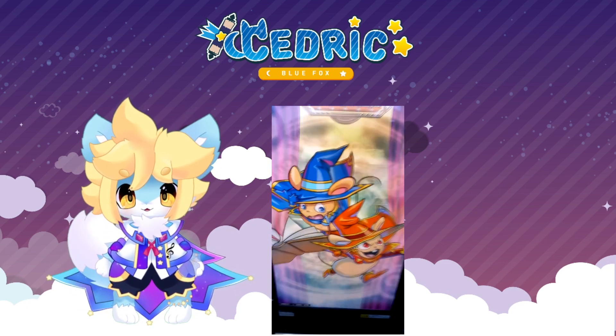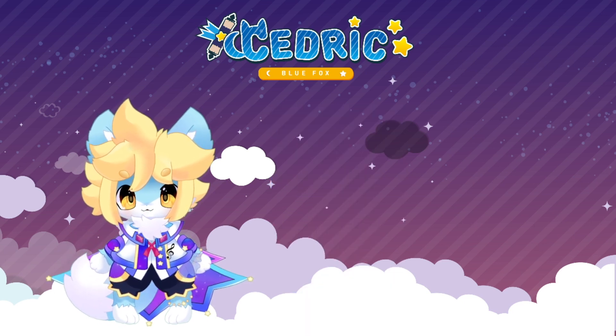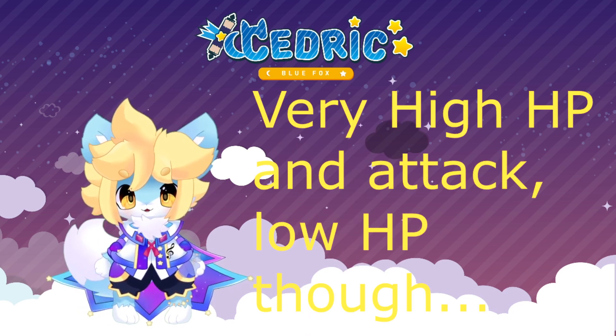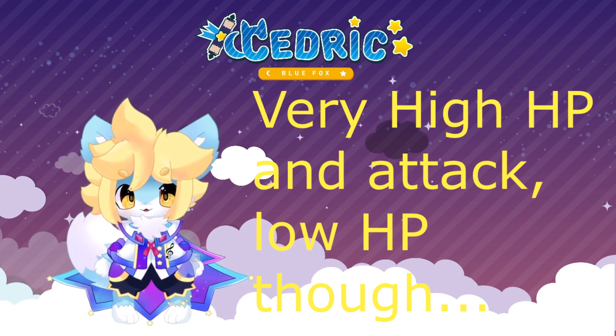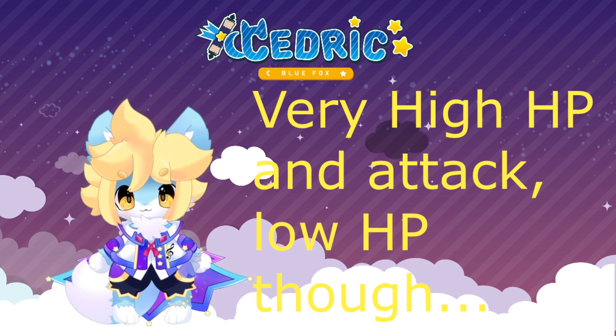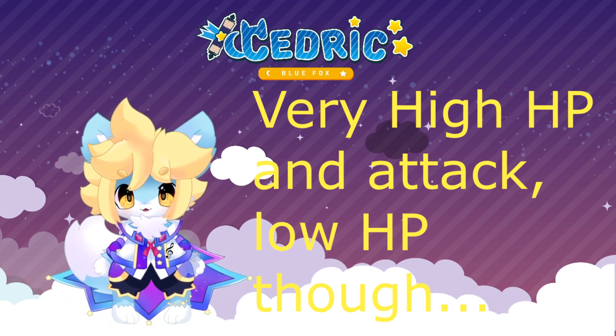These duo sorcerers have very high attack and speed, but they have super low HP as a 4-star — they can die with one deadly strike from common enemies. They need some support to stay alive as more turns progress.